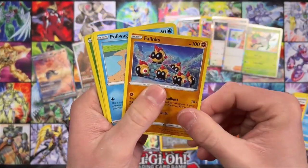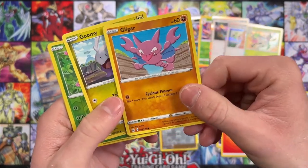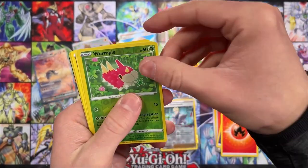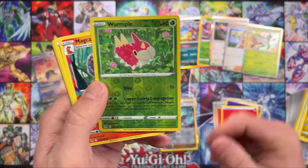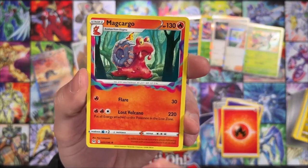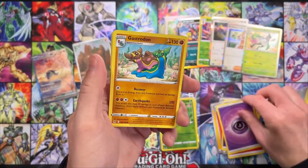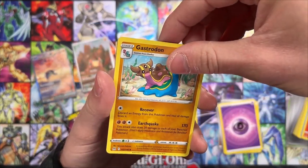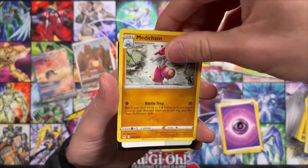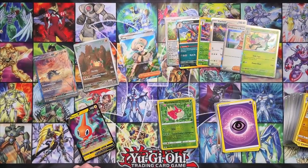We got Luvdisc, Phanpy, Poliwag — one of the originals. Interesting how they kind of mix up older Pokemon with the newer ones in these sets and in the games. I really liked Gen 2 when they just came out completely with an entirely new 150 — they don't do that anymore. They have a real mix, going for more Pokemon than focusing on just new generations, having a big mix of previous generations together. Gastrodon and Archeops — looks like maybe not a hit for this one at all, just some kind of regular rare in there. Code card, and okay, that does it for today's video.